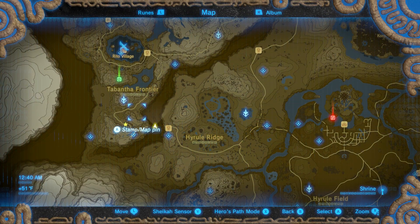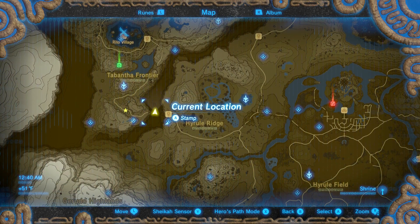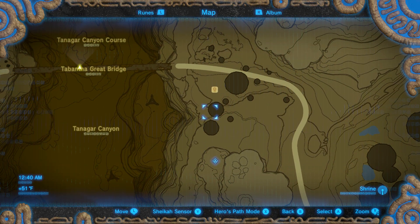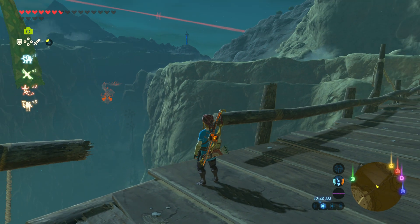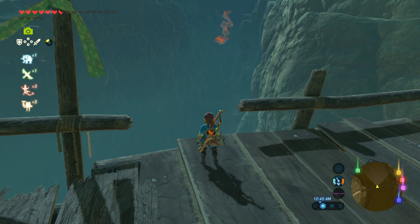With Lynels and things like that. But if you head over to the Tabantha Tower and head to the southeast, there is the Tabantha Bridge Stable and the Shea Loya Shrine. Right next to that is the Tabantha Great Bridge. What you want to do is come to this bridge — just go to the stable and wait until nighttime, which brings you to 9 p.m.